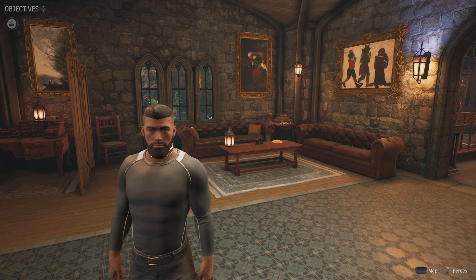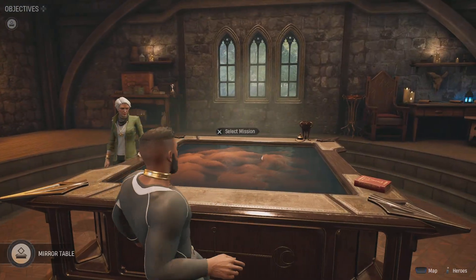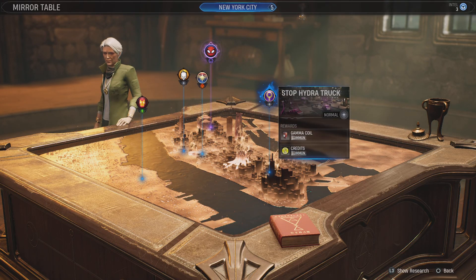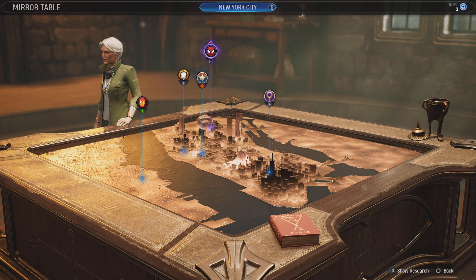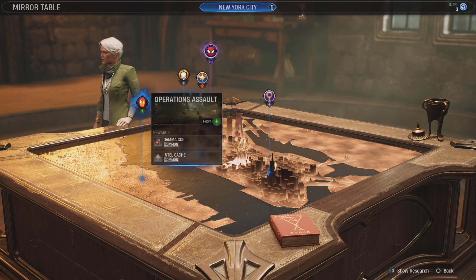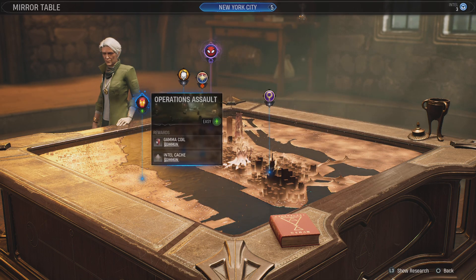What is going on everyone, Samurai Solo here, back with Marvel's Midnight Suns. We're about to do another mission - we're going to do the one with Nico because we sparred with her. I think we're going to leave Hunter out for this one, and we're going to do the Operations Assault mission. Even though we need credits, we can do that next time.